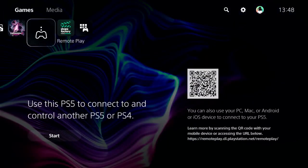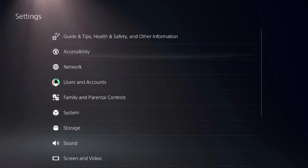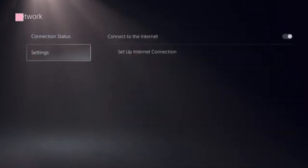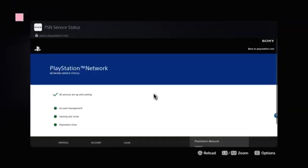Access the home screen of PS5 and in the top right corner of the screen, locate the Settings button. Click on Settings and select Network. Now look for the option 'View PlayStation Network Status' and click on that.